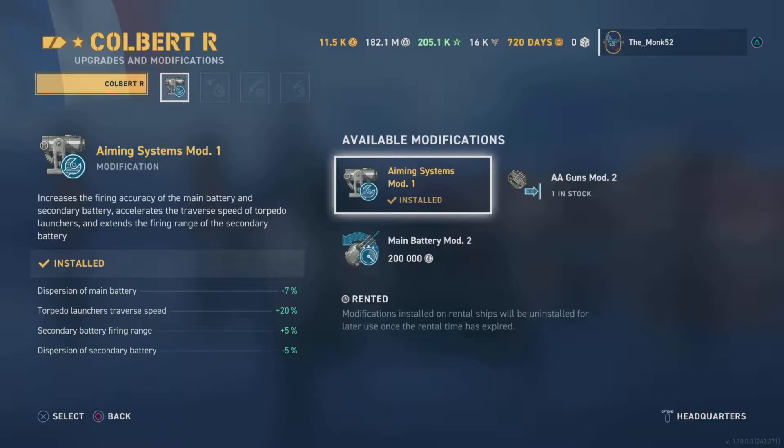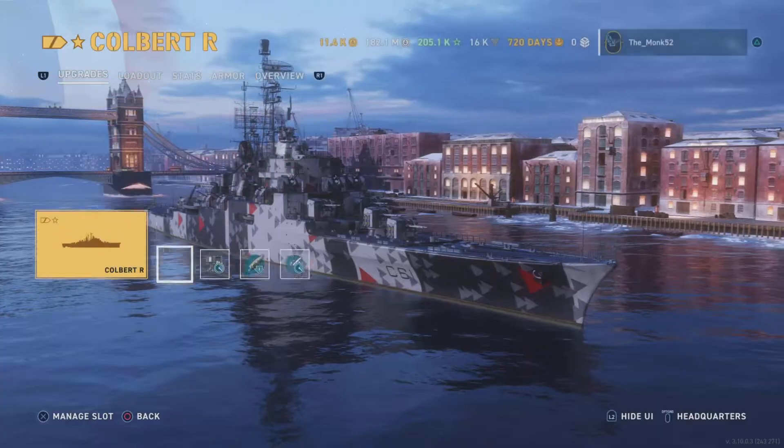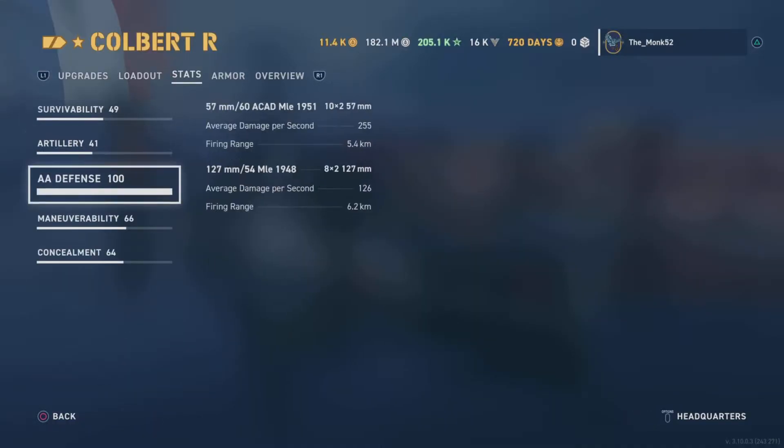First, slot one modifications. Aiming systems is recommended. AA guns mod is not a bad shout as well. The guns are pretty meaty AA — they're dual purpose because they're 127s. Aiming systems is what I go for but AA mod is pretty spicy.